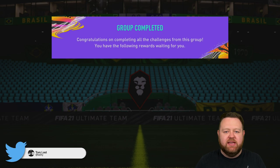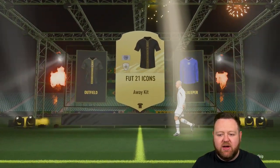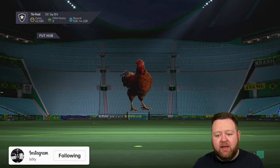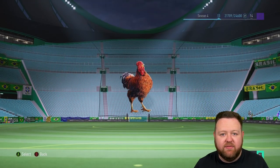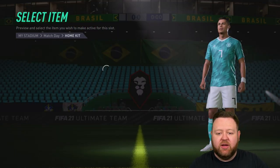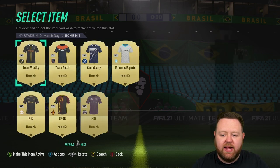I've done a kit SBC. Don't flame me in the comments because I know I said that I always think they're not worth it. I really like the look of this Icon kit — not that the guy running out actually has it on because it's permanently broken. But it's a black kit with like a gold stripe down the middle of it and it looks very regal and fancy. I thought it looked quite nice.